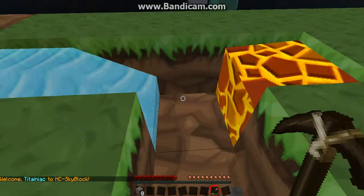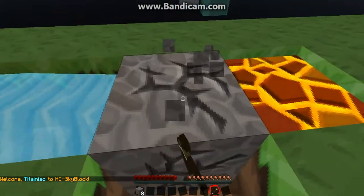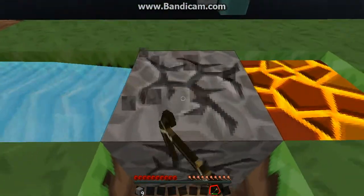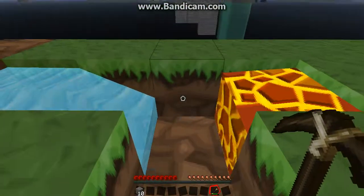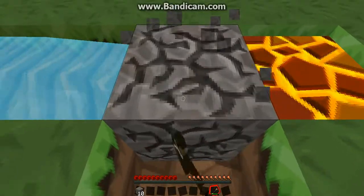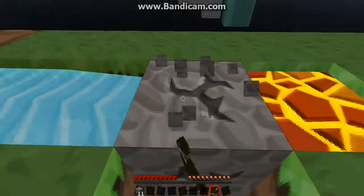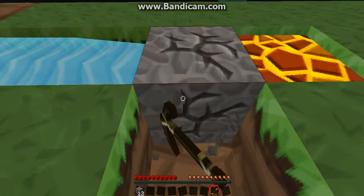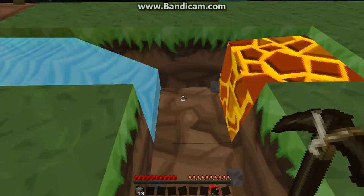What should we make first? A farm. First we need to make a platform out of the cobblestone. Try and get all the dirt so that we can put it in better places to make a farm. We'll need a load of cobblestone — this might take a long time, guys. Sorry.